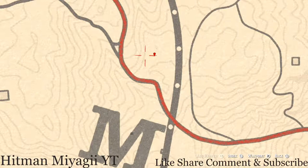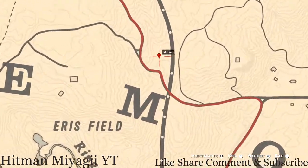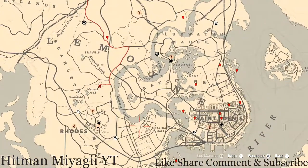I cannot tell you what arrowhead it is because it is randomized, but come over here with your metal detector and that's what you will get. Remember to look by the tree stump in the area — it should help you with the location.